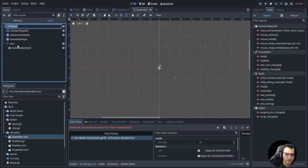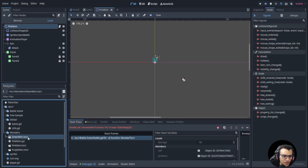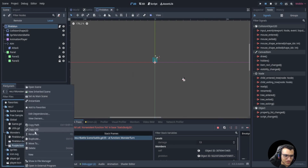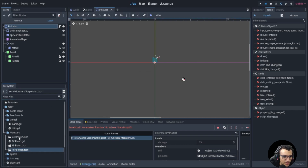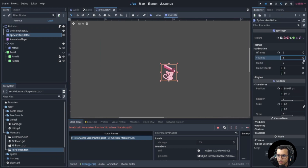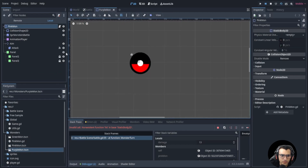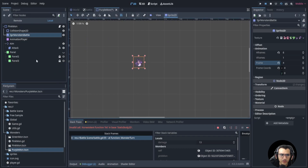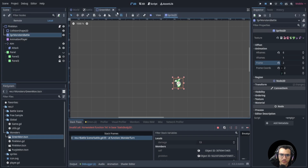We need to switch the name to purple mon and probably do that for green mon too. Actually, let's delete the green mon and purple mon and duplicate the pink mon to make sure we get the spawn animation. We'll duplicate and name one purple mon, duplicate again and name one green mon. For purple mon, go to the sprite and select the correct frame. For green mon, select the radish-looking sprite.